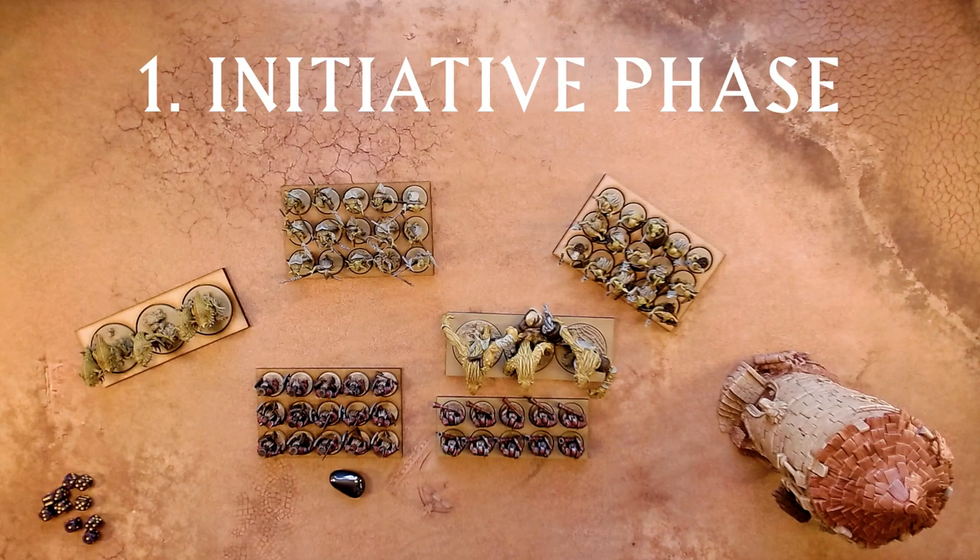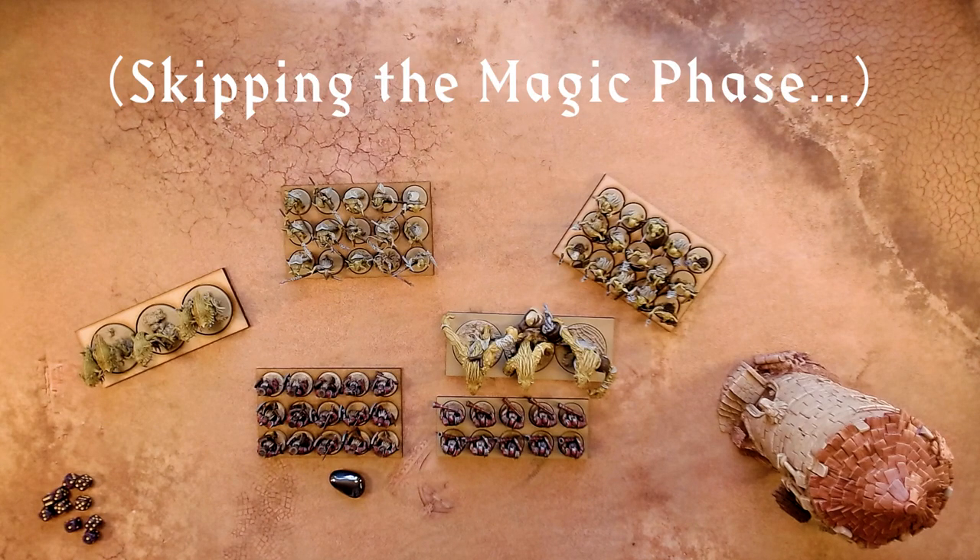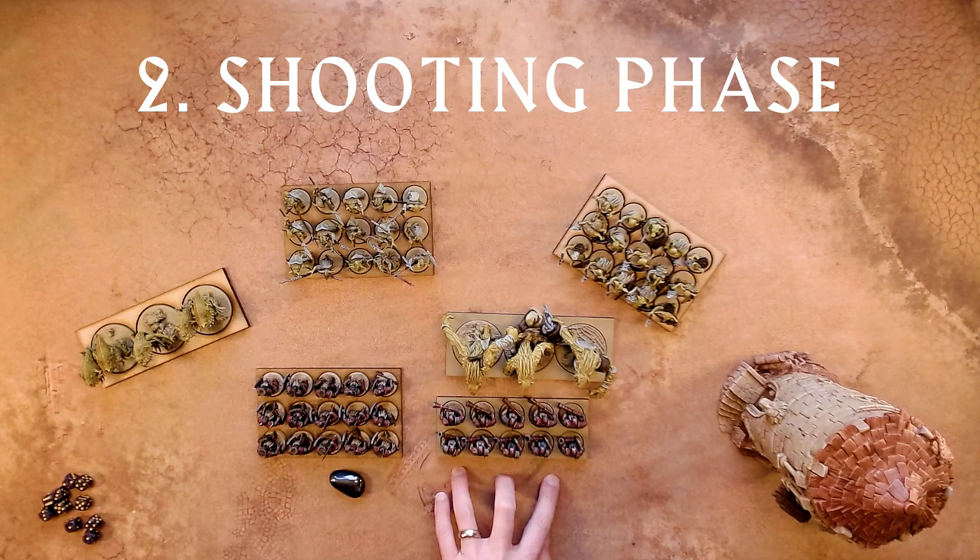As the infernal dwarfs have the initiative, the goblins will try and seize it. A roll of 1 is not enough to seize the initiative, so the first player token remains with the dwarfs.